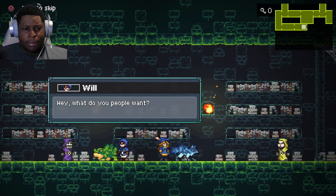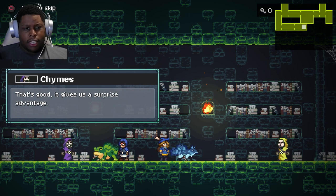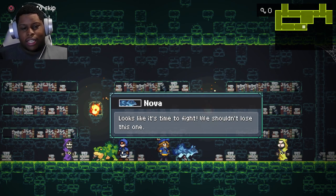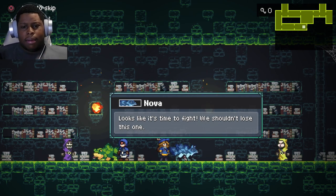Hella creepy — like these are old farts being like, oh look what we have here, some little kids. Hey, what do you people want? We're not afraid of you. That's good, it gives us a surprise advantage. You take care of the other one, Falara. I want this one. Looks like it's time to fight. So Will is like now our rival slash friend for saving the world, it seems. Looks like it's time to fight. We shouldn't lose this one.